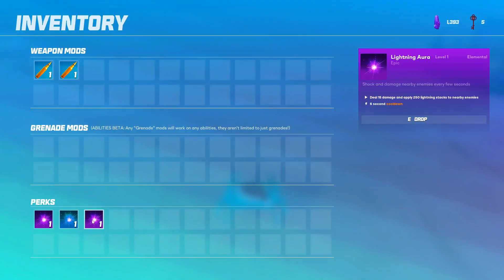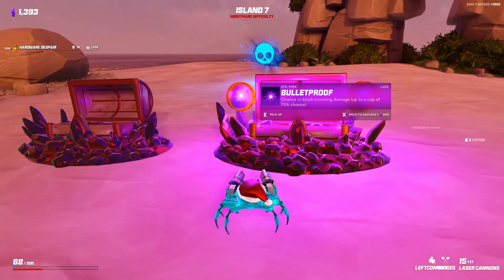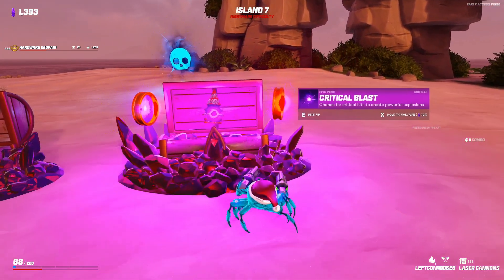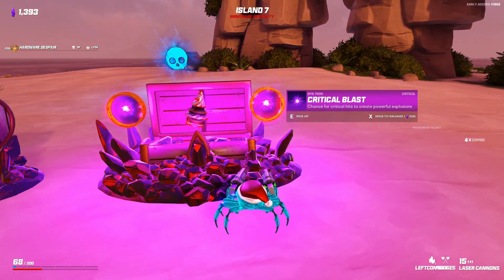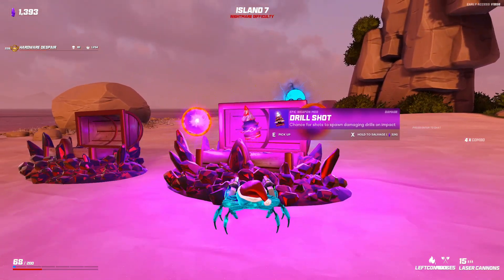Bulletproof - chance to block incoming damage. The aura just shoots out some lightning every few seconds - 15 damage, 6 second cooldown. Bulletproof - chance to block. Drill shot - chance for shots to create damaging drills. Crit chance for crits to create a powerful effect. Let's do drill shot - I just like the look of that one.